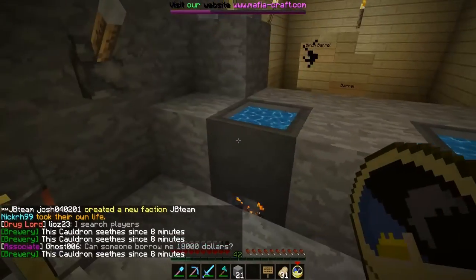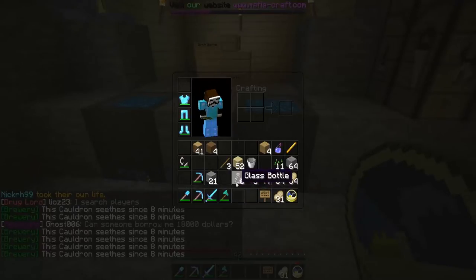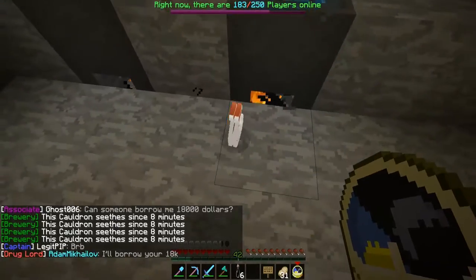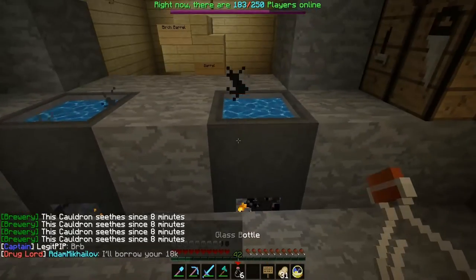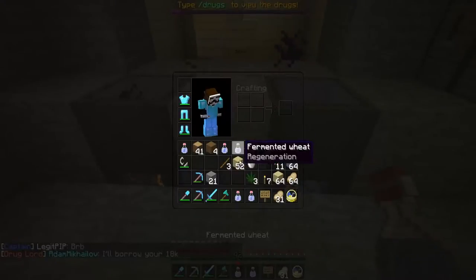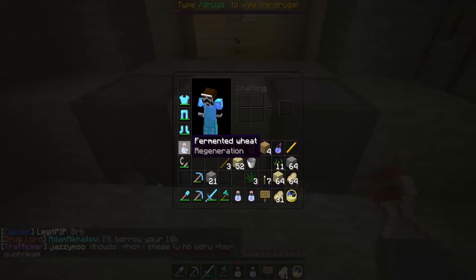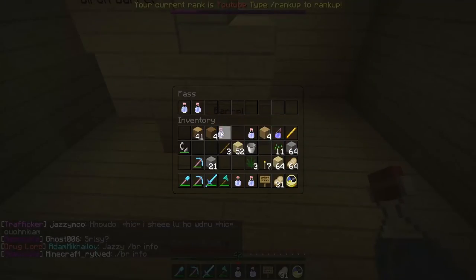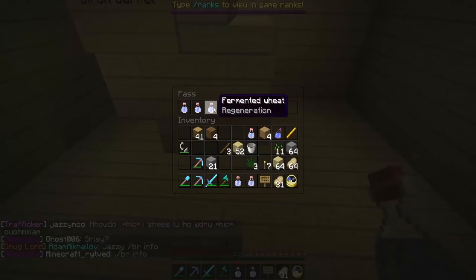All right guys, we're back — it's been cooking for eight minutes for each one. Let's go ahead and take three out of here: one, two, three, and one, two, three. Now we have fermented wheat in each one. Now we're going to specify what we want this to turn into — we can turn this into wheat beer.